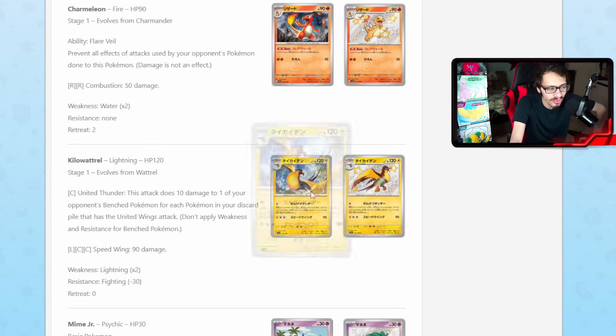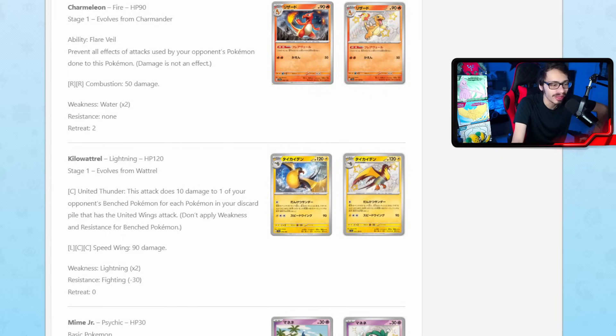Maybe against Lugia you could KO an Archeops — actually wait, you can't put 15 United Wings cards in the discard. Never mind, I was thinking it does 10 times 20, but it only does 10 times whatever's in discard. Anyway, being able to snipe the bench is really good and I think this is actually going to be a decent upgrade to United Wings. Maybe we'll get even more Pokémon with United Wings as an attack.